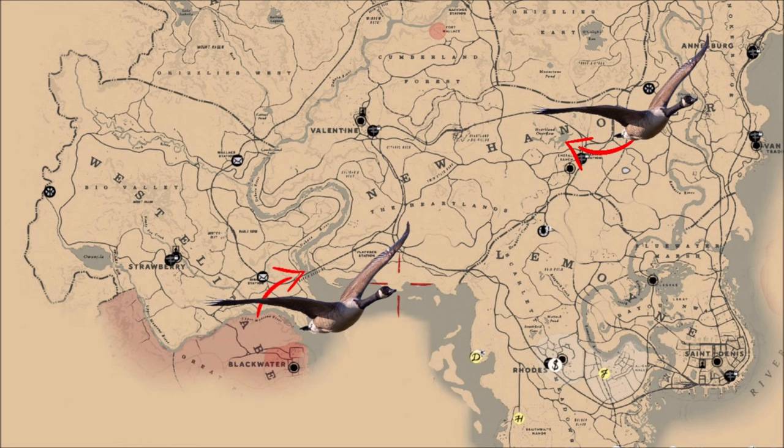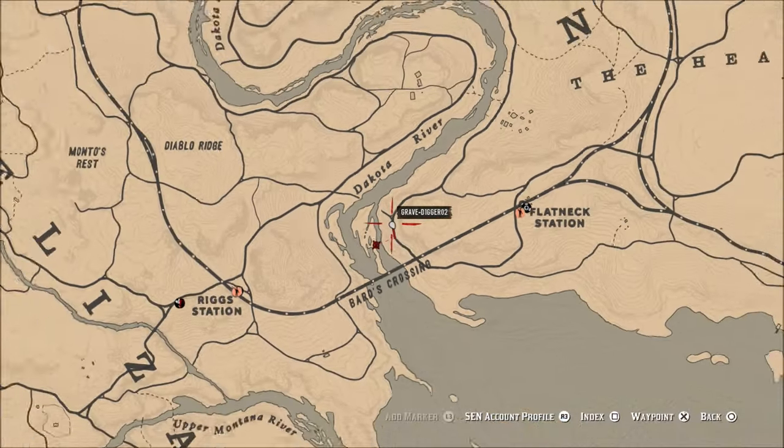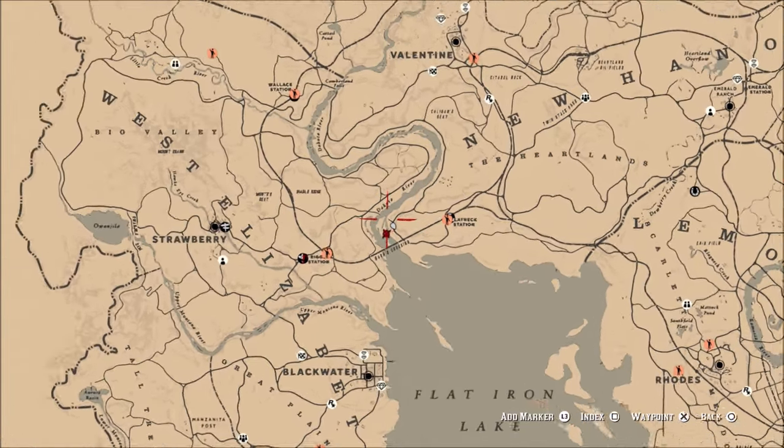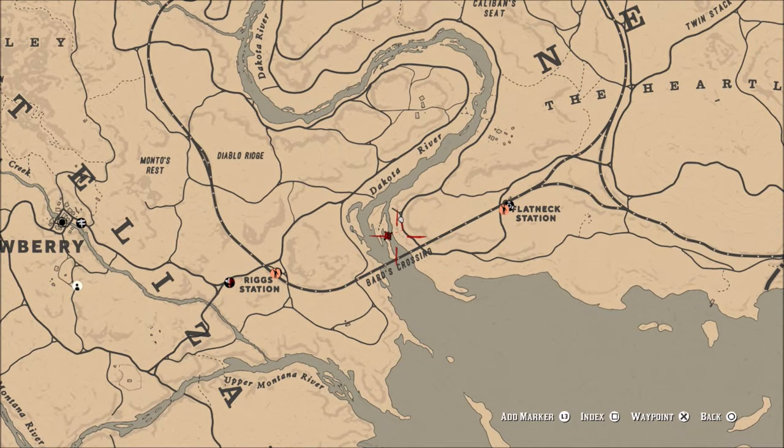Welcome back to Red Dead Redemption 2. One of the challenges for Red Dead Online today is to skin geese. The areas I'm showing you on the map are not the only areas these spawn in — they pretty much spawn from West Elizabeth down towards Blackwater and all the way to the other side of New Hanover. But the two areas shown on the map seem to be where they appear in larger groups and respawn more frequently.